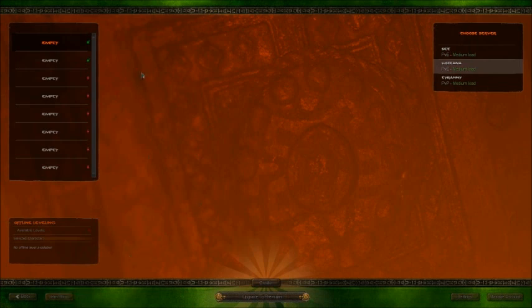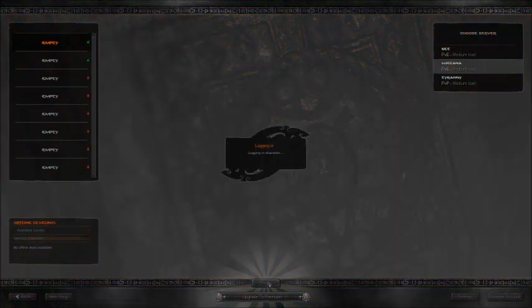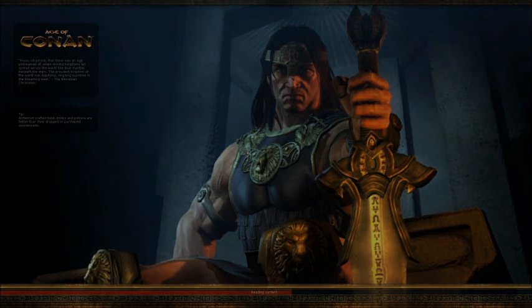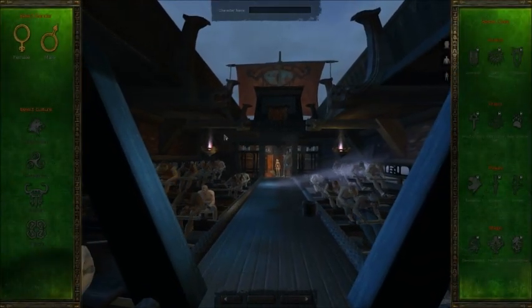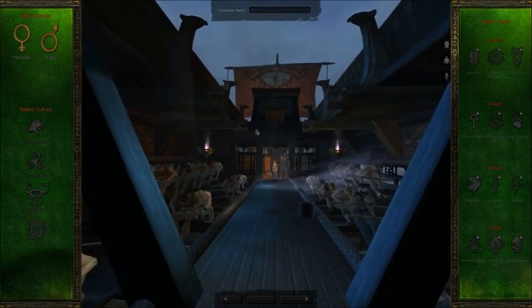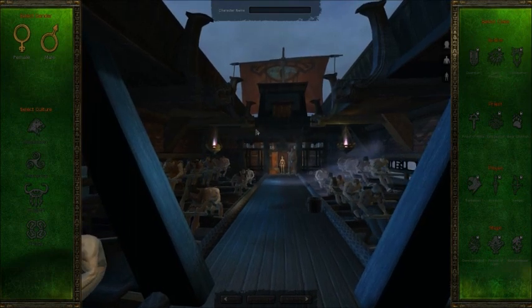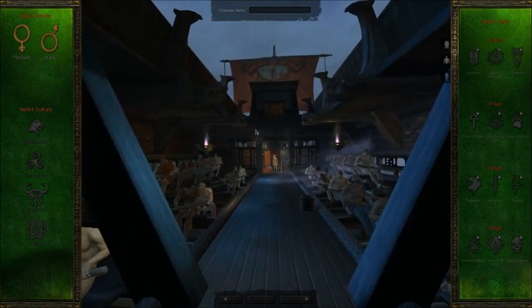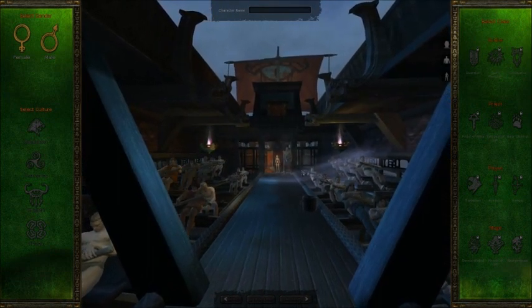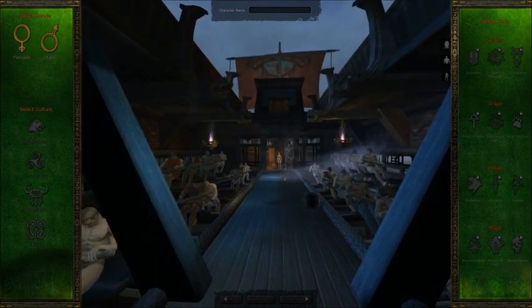There's also an item shop that I can't access right now because I don't have a character. That brings me to the point of this video. Let's enjoy the character creation in Age of Conan, while giving a little background on the game. When it first came out, it was advertised as the first mature MMO ever — it had plenty of blood, fatalities, nudity, the whole kit and caboodle. Unfortunately it didn't do well in the market, partly because it required a steep computer to play — unlike World of Warcraft or EverQuest 1. It was one of the many so-called "WoW killers" that never quite made it.